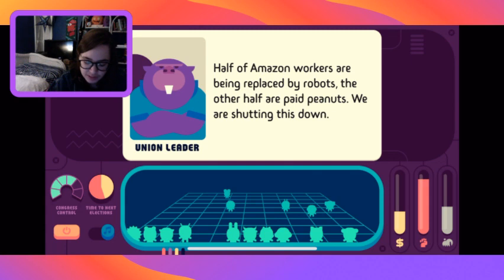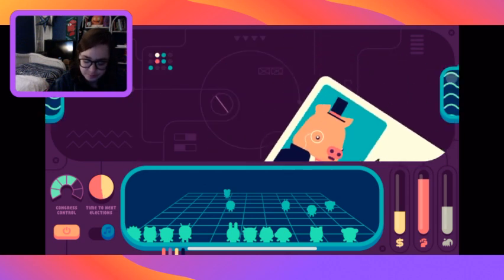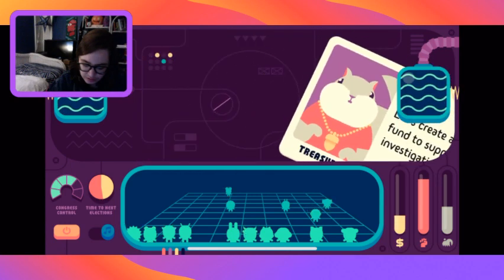Rural America has been neglected by Democrats - let's bust the agricultural monopolies. Half of Amazon workers are being replaced by robots, the other half paid peanuts - we are shutting this down. Amazon workers on strike. He once said billionaires should not exist - figuratively or literally? I'll say figuratively because it makes those people happy. You seem stressed - golf or basketball? Basketball.